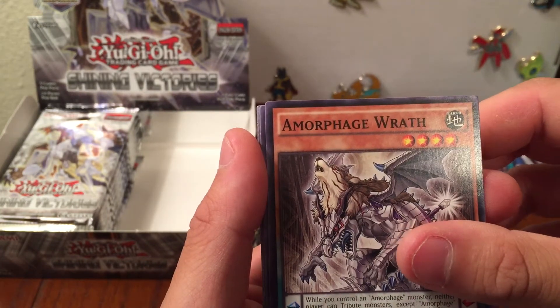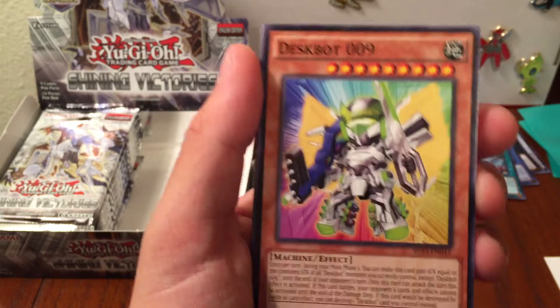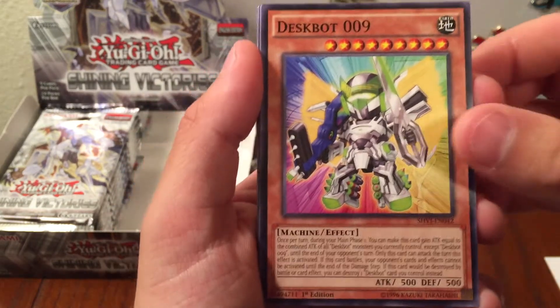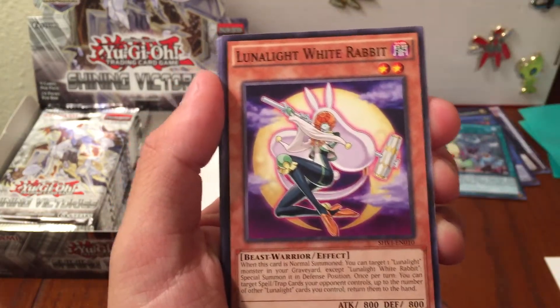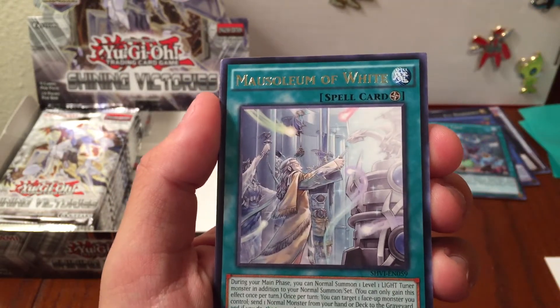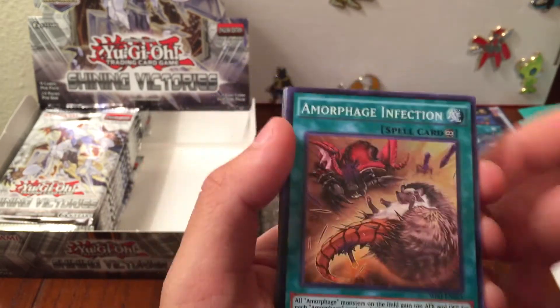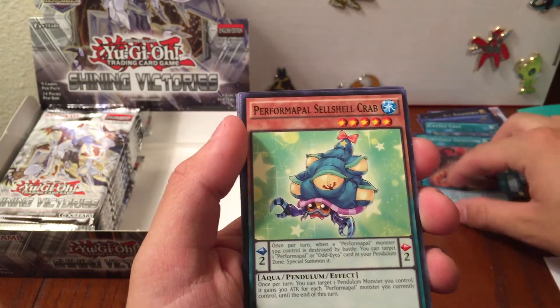Amforage Wraith - like I said I'm butchering them - Desk Bot 009, Lumelite White Rabbit. A lot of Lumelite White cards. Mausoleum of White, Amforage Infection. Like I said, I'm butchering these names - I gotta look up how to say them. Performapal, Sea Cell Shell Crab, Rise to Full Heart, Black Wing Decayed the Ill Wind.